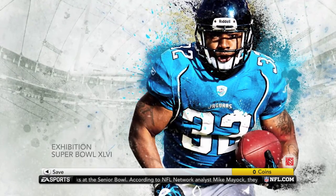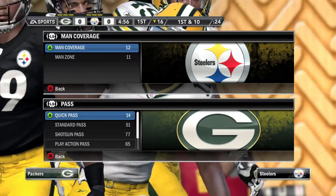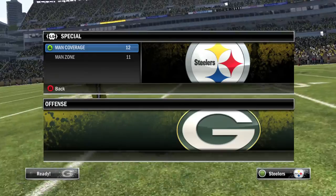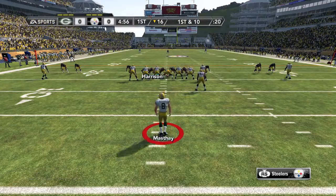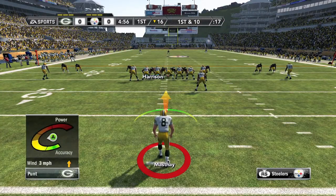If you have time, you can do all the players. Then you can go to a Play Now game, go into Exhibition, and set up your team. You can use two controllers to make things easier. On your first controller you want to be on defense, and on your second controller you want to be on offense. Go to Special Teams and pick Punt, and on the first controller pick Punt Return.